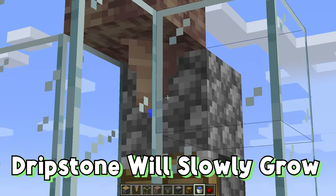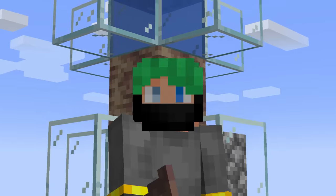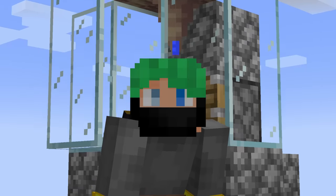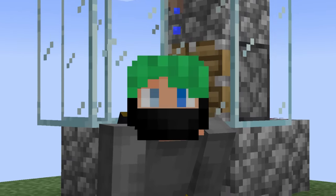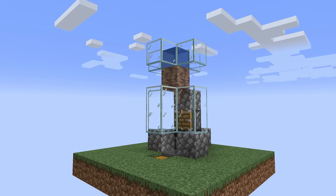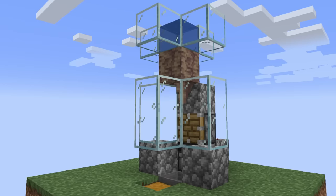With a water source right above the pointed dripstone, it will grow — but it'll grow slow. This growth stuff can take a long time, but whenever it does grow you'll get two pointed dripstone every single time. This is compact and cheap, but keep watching this video — you will not believe what farm I have at the end.